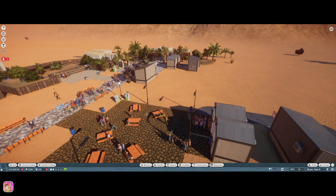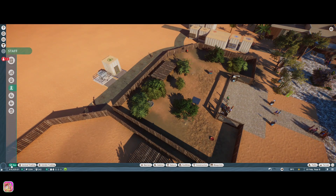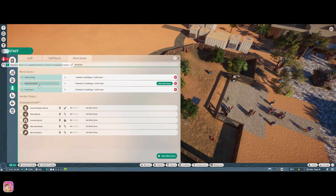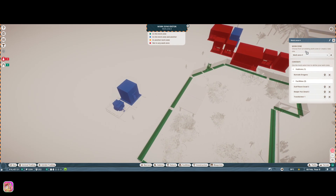Do we need another keeper? I don't think we need another keeper yet — we've only got two habitats. I think I need to make a work zone for each. Entrance shop, wild dog, food court — let's make a new work zone for the Komodo dragons. We've got that — and also the staff room. I thought I already made a Komodo dragons one. You guys can yell at me in the comments if I already made it — I could have sworn I already did this.